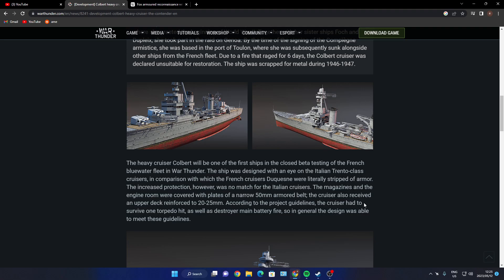The heavy cruiser Colbert will be one of the first ships beta tested in the French blue water fleet in War Thunder. The ship was designed with an eye on Italian Trento-class cruisers, in comparison to which the French cruiser was literally stripped of armor and given increased protection. However, it was no match for the Italian cruiser. The magazines and engine rooms were covered with 50mm armor belt plates, and the cruiser also received upper deck reinforcement to 20–25mm. According to project guidelines, the cruiser had to survive one torpedo hit as well as destroyed main battery fire, and in general design it was able to meet those guidelines.